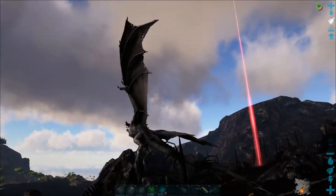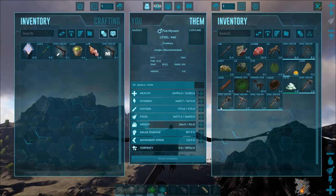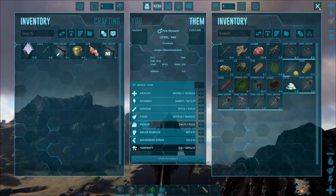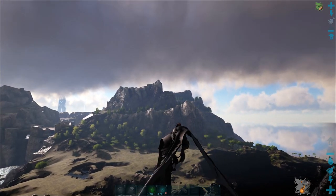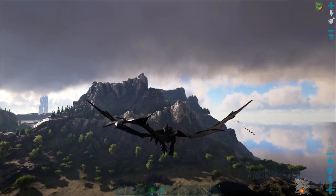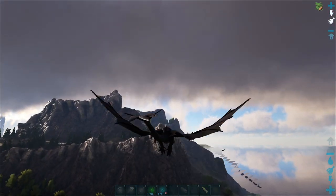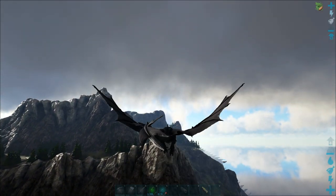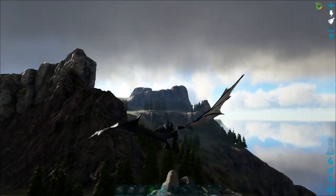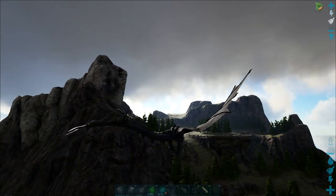If we check our inventory, I've got 2,610 chitin now. Like I said, our multiplier is going to be different to yours — you'll probably get less, or you might get more depending on how your server admin has set it, whether you're on official or unofficial.